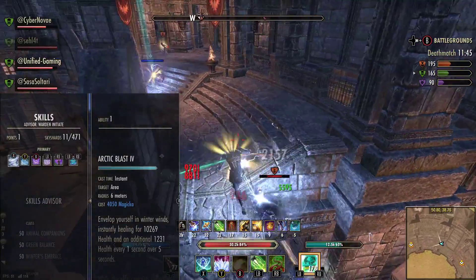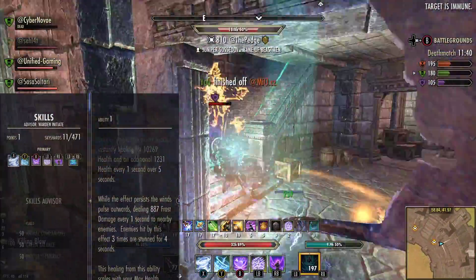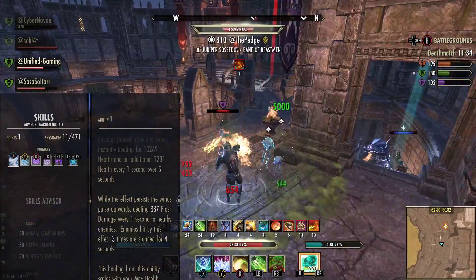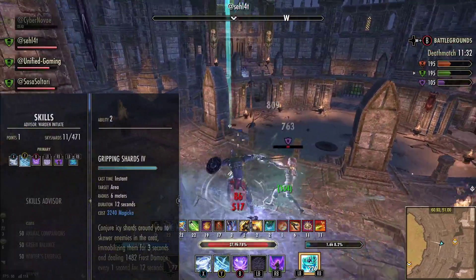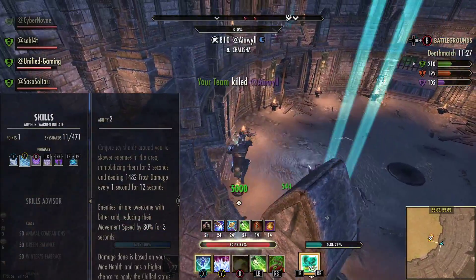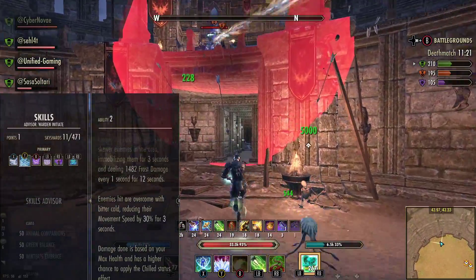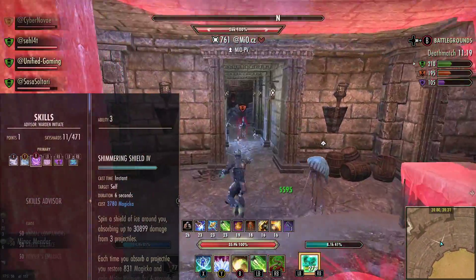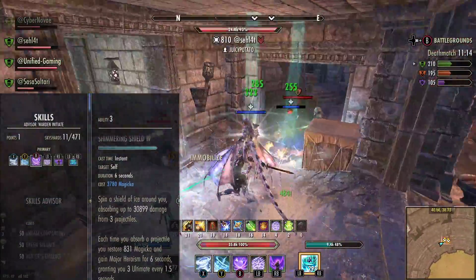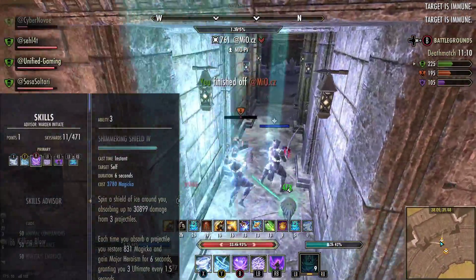For skills on the front bar, use Arctic Blast. This is our burst tool, and it's a stun — it does a bit of frost damage, which means we can snare people and immobilize them with the other skills we use. We then have Gripping Shards, which is basically Talons but ice — it immobilizes people, snares them, and applies chilled. This synergizes really well with the Blockade of Frost we use. We then have Shimmering Shield, which makes us immune to range damage and gives us major heroism — so we can get crazy ult gen, chuck out trees, chuck out Northern Storm. Definitely run this.